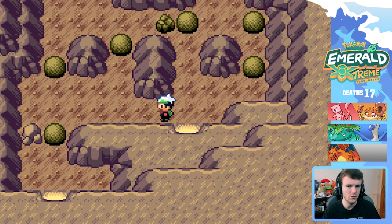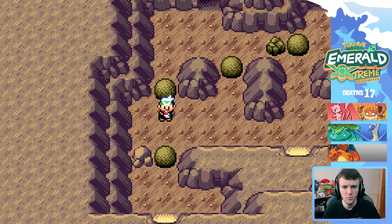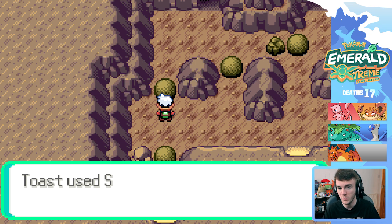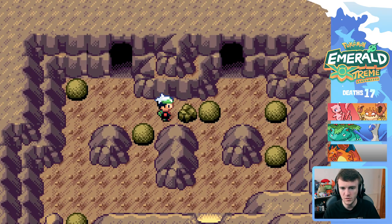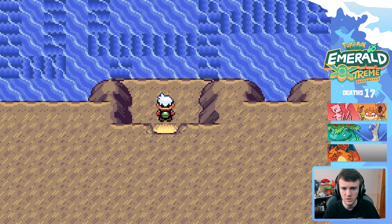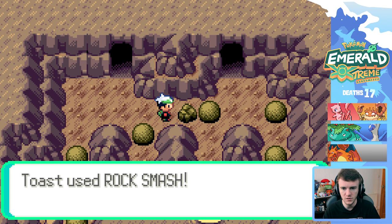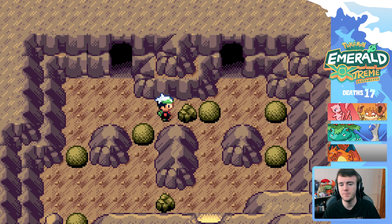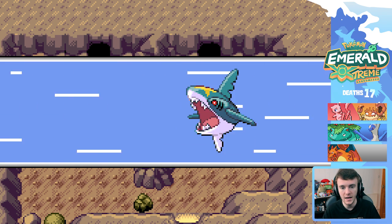I believe we can't head to the right yet, so we have to push this one out the way. Anything with one space above the strength block means we can't push it. I guess we can come this way. We can push this out of the way, but I'm gonna check what's in here first. This one might have an item or something in it because I think that's the main stuff. So if I push this bad boy two spaces back — I left the room. I have to activate Strength again.